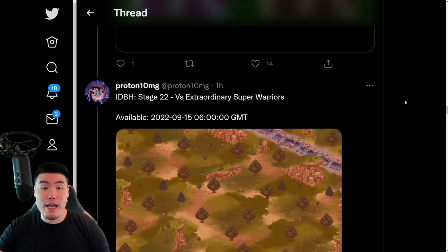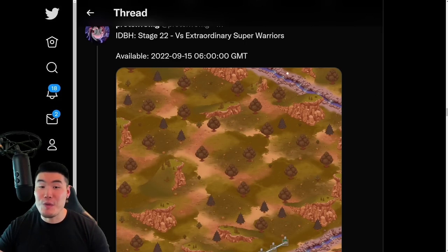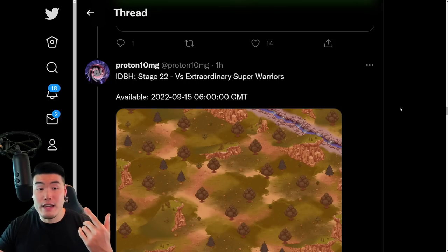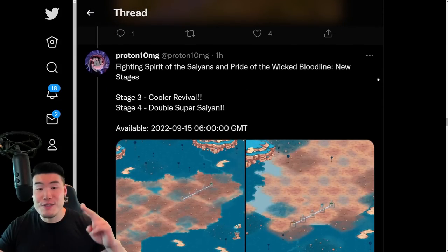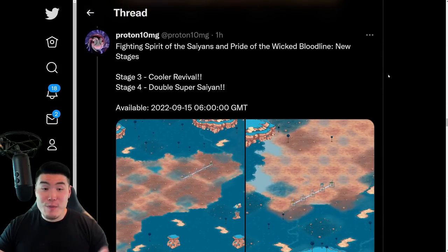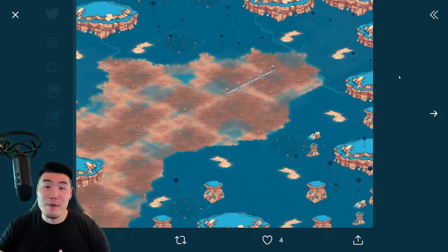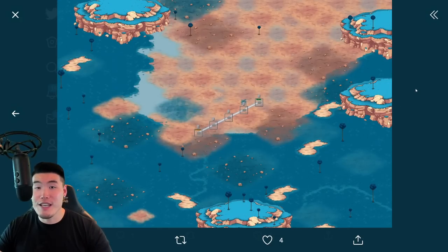That is a new Support Memory. We also have a new Infinite Dragon Ball History stage — Stage 22 versus Extraordinary Super Warriors — dropping at 6am GMT on the 15th. We don't know exactly which enemies we're fighting there, but it's been a while since we've had a new Infinite Dragon Ball History, so pretty excited about that. We also have two new stages for the Fighting Spirit of the Saiyans and Pride of the Wicked Bloodline event. Stage 3 is Cooler Revival versus Metal Cooler, and Stage 4 is Double Super Saiyan versus Super Saiyan Goku and Super Saiyan Vegeta.